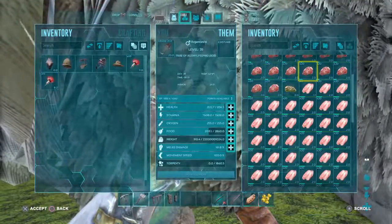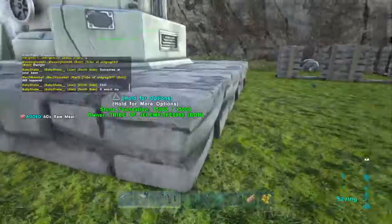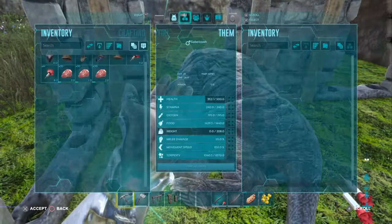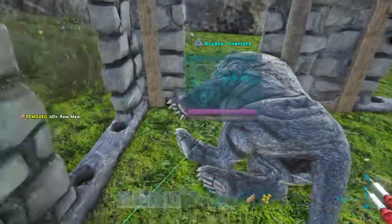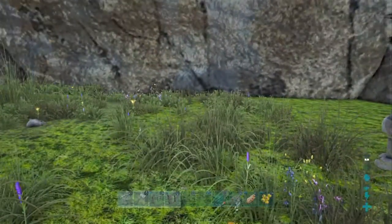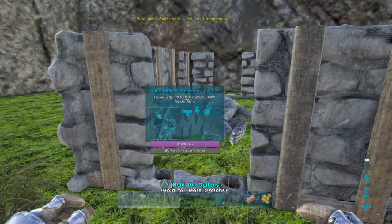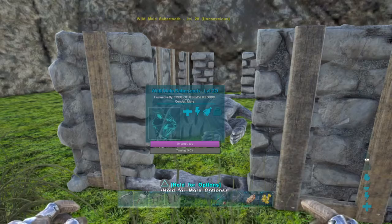I have a pretty good stack of meat. I'll put this inside. Put the meat in there. That's the best way — just feed it, pick it up with the argentavis, drop it out, and you'll have your own saber tooth or dire wolf. Like this video, subscribe if you're new, and see you guys in the next video — peace out.